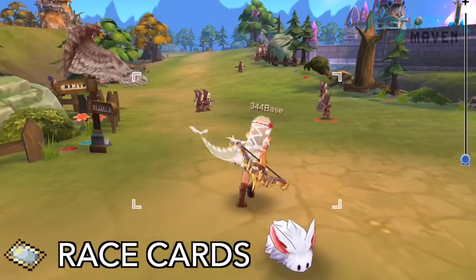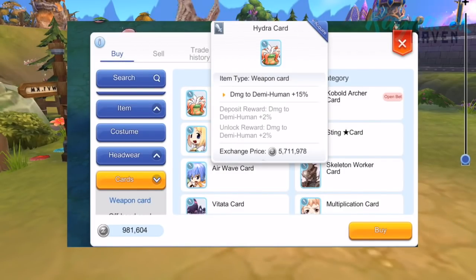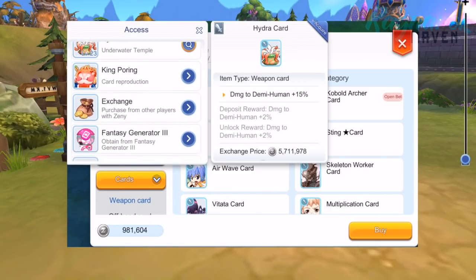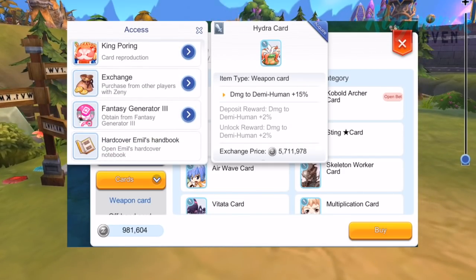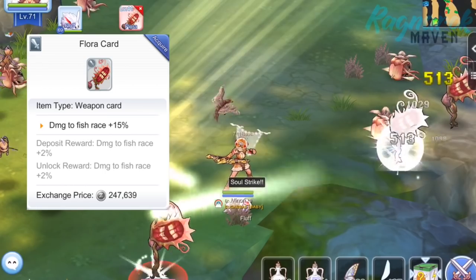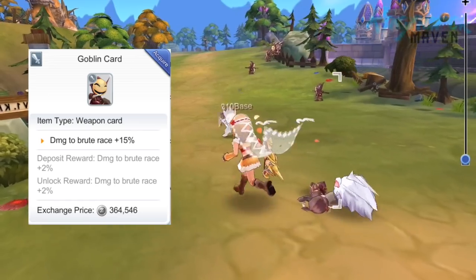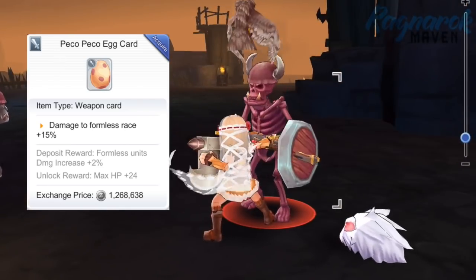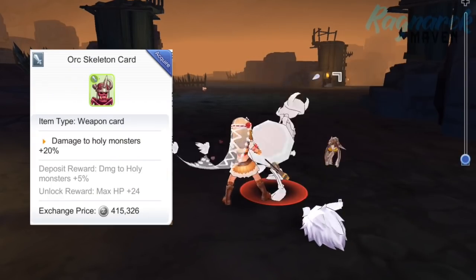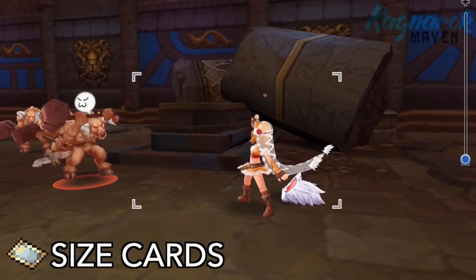If you want to counter monsters with neutral element, it is best to use cards that increase damage on a particular race. One of the sought-after racial cards is the Hydra card, since it increases damage to Demi-human race by 15%, which proves very useful in PvP and Guild Wars since it also affects other players' race. However, hunting the Hydra card is quite difficult since only the Hydra star drops it. Other racial cards include the Flora card (fish race, +15%), the Goblin card (brute race, +15%), the Peko Peko Egg card (formless race, +15%), the Ork Lady card (insect race, +5%), and the Ork Skeleton card (holy race, +20%).